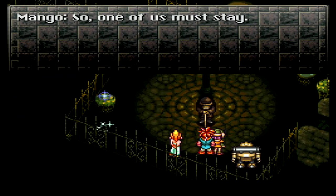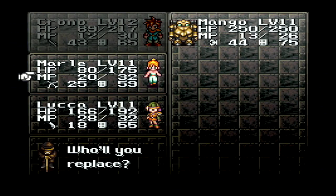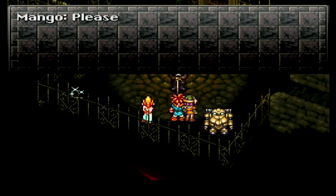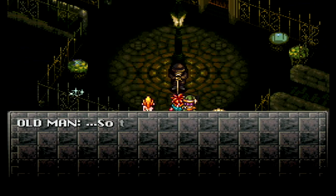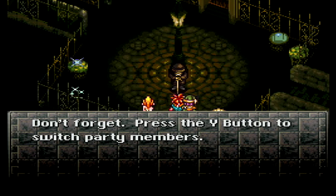So one of us must stay. Who would it be, Chrono? I really want to leave the robot. But Luca is severely under-geared right now. Oh, but we did find her a weapon, so we just need to get some armors. I mean, this is fine. Please come for me whenever you need me. So there you have it. Don't forget, press the Y button to switch party members.